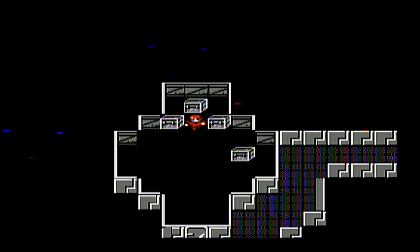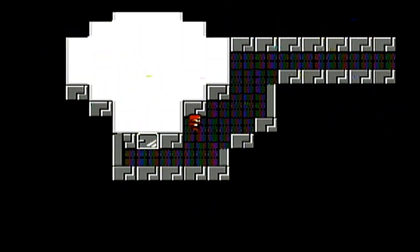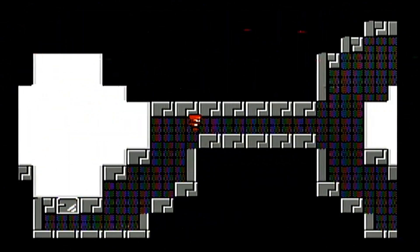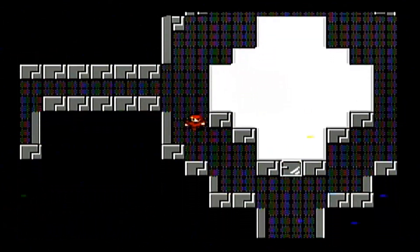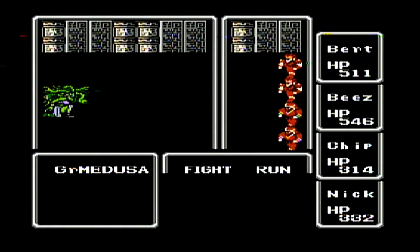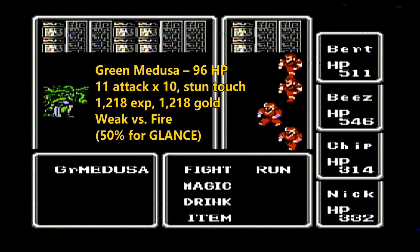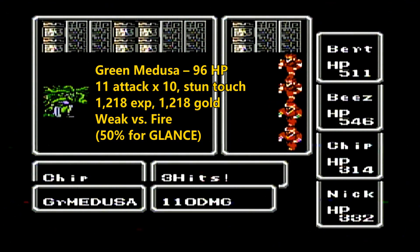Getting a lot of money, but that's pretty useless at this point. We've already maxed out all our consumables, so there's really nothing to spend money on. The remaining equipment that we need, we're gonna pick up in treasure chests in this area. The green Medusas usually come in pretty big packs, and I'm surprised this one has wandered around solo. She must have got separated from her sisters.